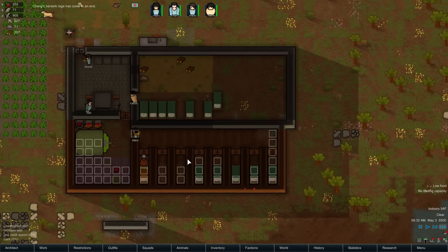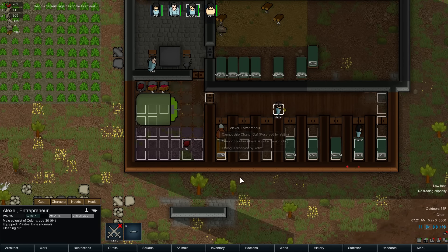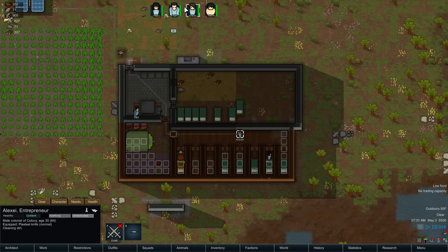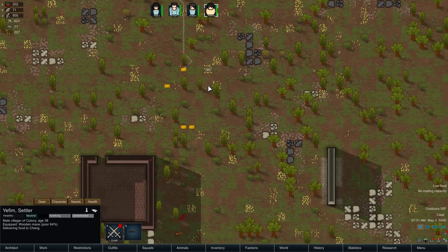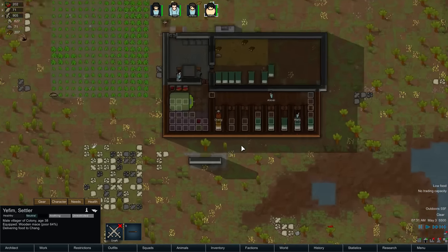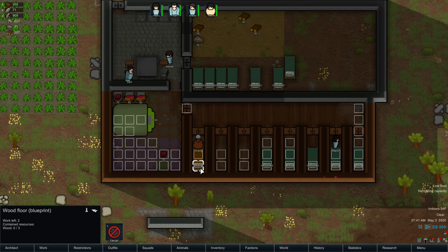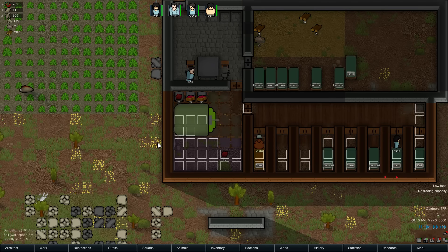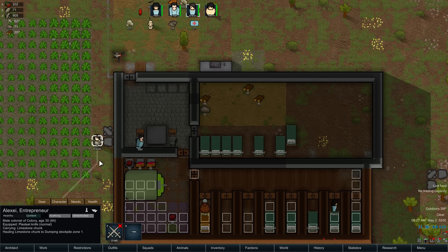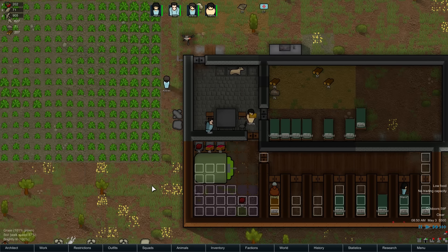I don't like how it doesn't build floors automatically underneath doors. I imagine that affects things as they walk through — maybe not. There's no apparent beauty there. That dirt is apparently hideous inside a house; it needs to be kept tidy. Chang's berserk rage has come to an end — he was in a berserk rage. Chang is reserved by Yefim. What? What is Yefim doing? Delivering food.